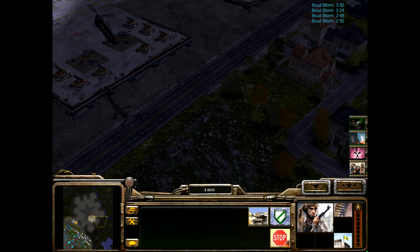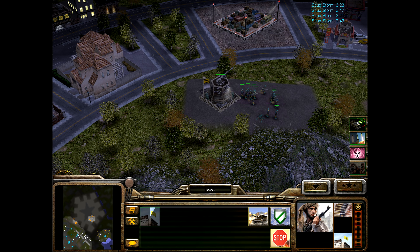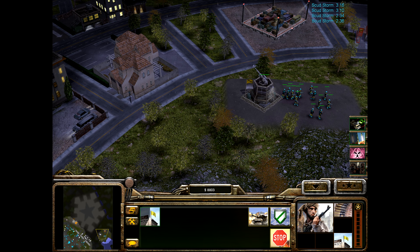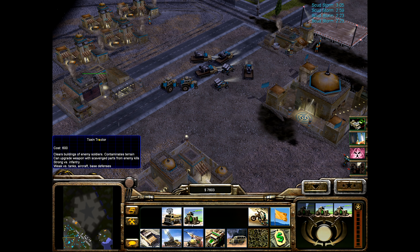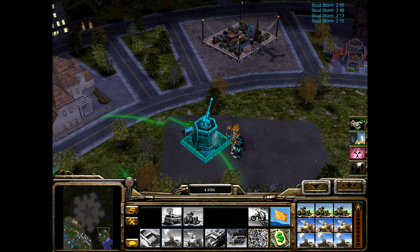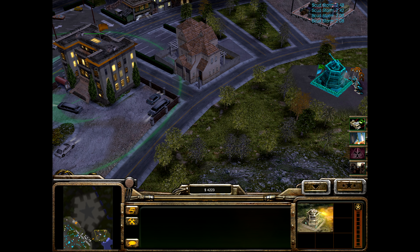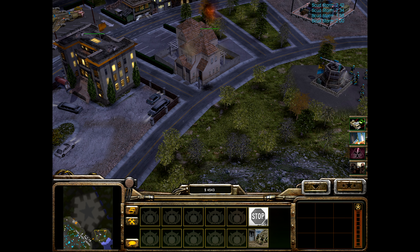They are out of supplies. Alright, but we can at least take the artillery platform, and if we send some quad cannons there — send a little expedition — we'll see if we can't take this area away. There, in case this has the range to attack them.